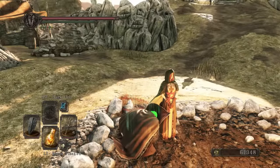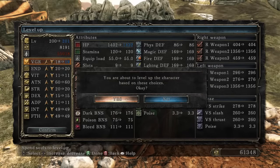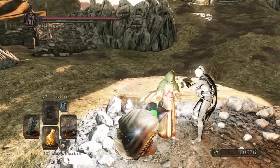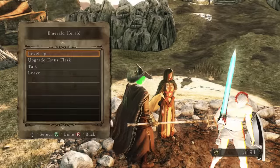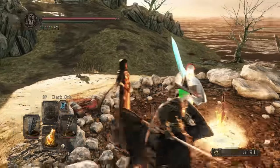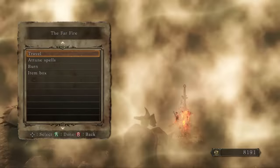Anyway, we're starting out with enough souls in the stockpile for a level, so we're going to go ahead and take care of that first. Since it's just enough for a single level, we'll go ahead and drop that into HP — a little more of which never goes unappreciated. And then we can make our way back to Castle Drang Lake and proceed through that.